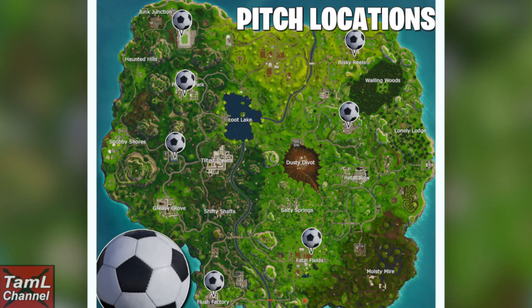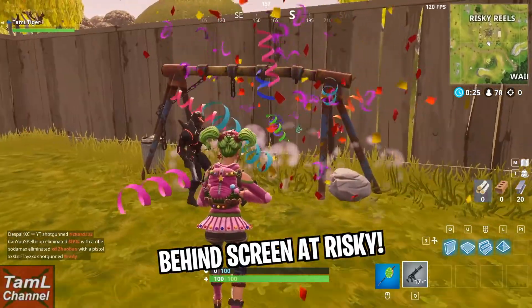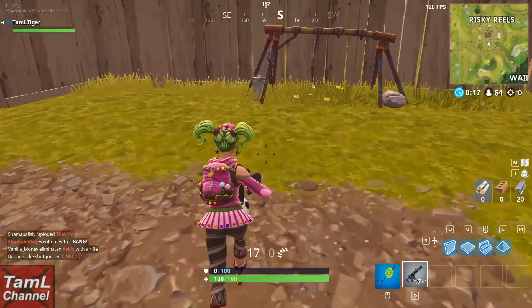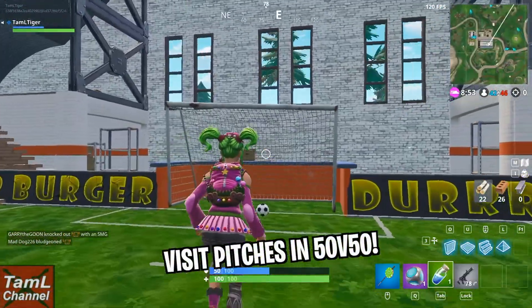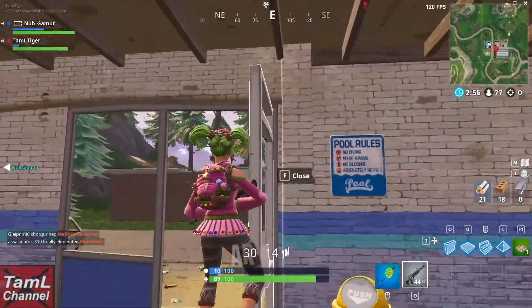We need to score goals in five different pitches. There are three football fields and also some makeshift ones, like the one at Risky Reels. In a solo, people were friendly around the football area, but the safest way is to do it in 50-50. I managed to get two done during the 50-50 — one at the arena near Tilted Towers and one at Pleasant Park. It's much easier in 50-50.